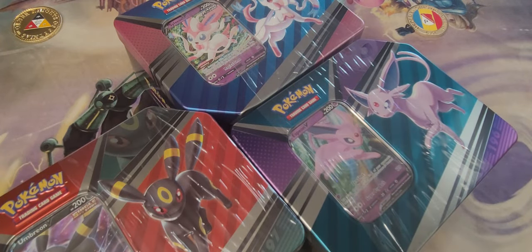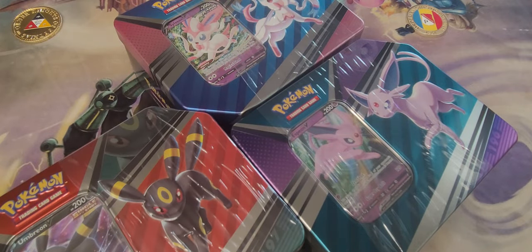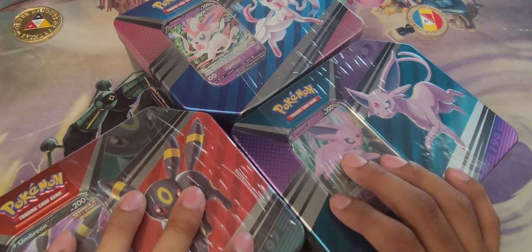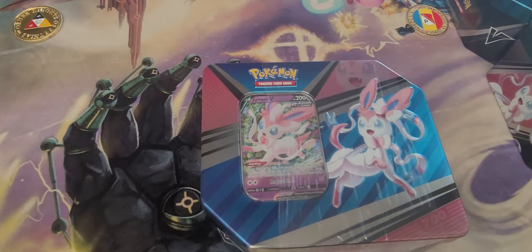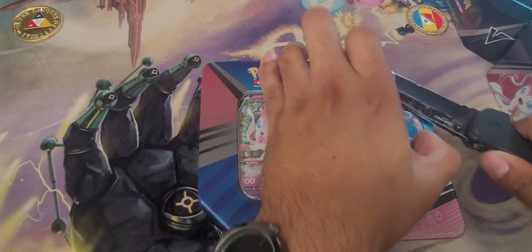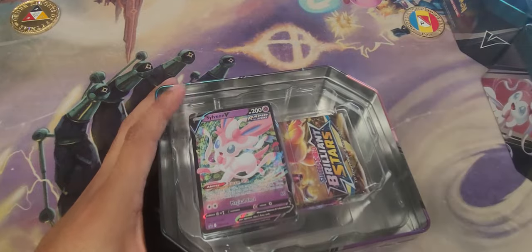Hey everyone, welcome back! It's been a long time since I've opened a few packs, so we're going to go head first and try to get as much of this stuff open as possible. We're going to start off nice and easy — we'll get to the ETBs, but we'll start with three evolution tins. I'll be doing a few tins, but we're going to start with Umbreon, Espeon, and Sylveon. Same setup as normal, just a different area which I enjoy since I can actually manipulate things.